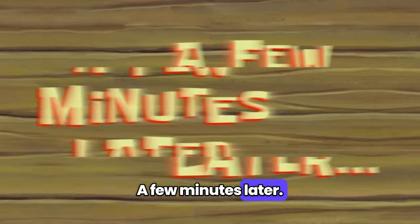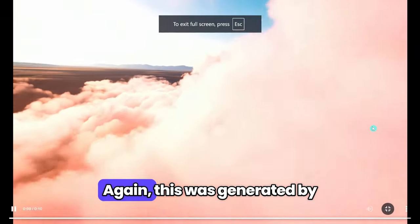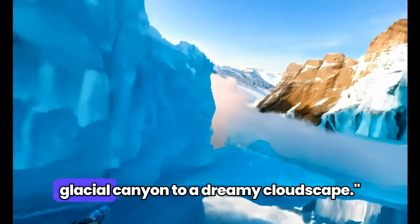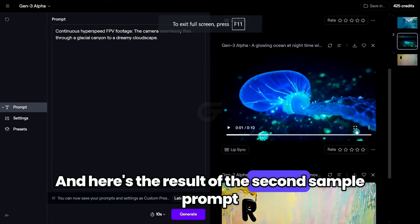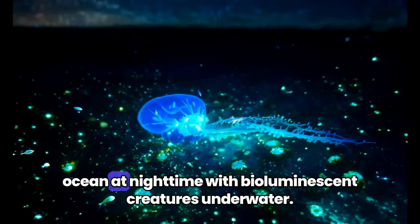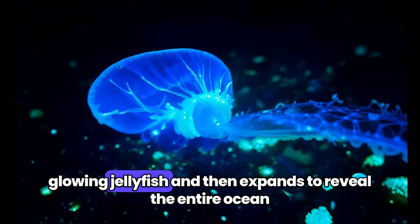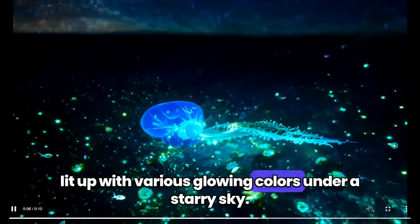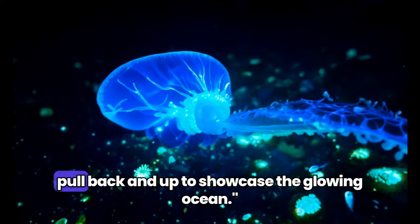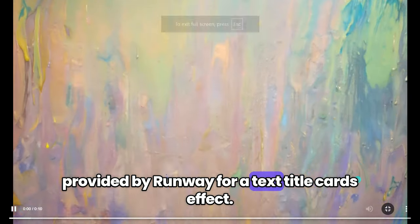A few minutes later — okay, and here we have them. Here's the result of the first sample prompt for a seamless transitions effect, generated by typing: Continuous hyperspeed FPV footage. The camera seamlessly flies through a glacial canyon to a dreamy cloudscape. And here's the result of the second sample prompt for a camera movement effect, generated by typing: A glowing ocean at nighttime with bioluminescent creatures underwater. The camera starts with a macro close-up of a glowing jellyfish and then expands to reveal the entire ocean lit up with various glowing colors under a starry sky. Camera movement: begin with a macro shot of the jellyfish, then gently pull back and up to showcase the glowing ocean. And finally, here's the result of the third sample prompt for a text title cards effect.